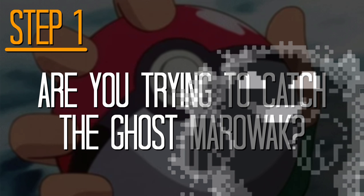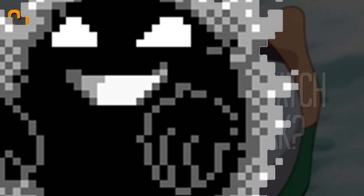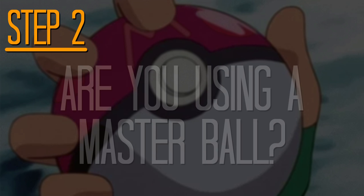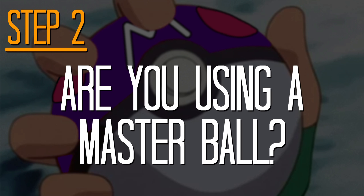Step 1: is the player trying to catch the Ghost Marowak in Lavender Town? If they are, the Pokéball immediately fails. If they're not, they can then proceed to Step 2. At this point, the game checks to see if the player has just used a Master Ball. If so, they immediately catch the Pokémon without needing to consider any other factors. However, most of the time, including in our example, this isn't going to be the case, so let's keep going.